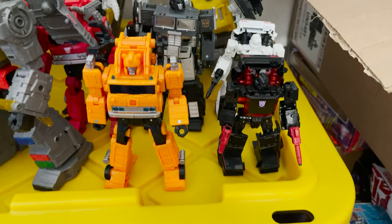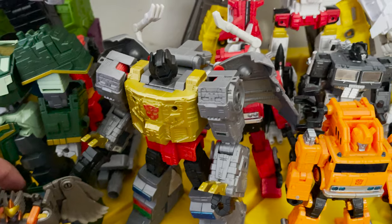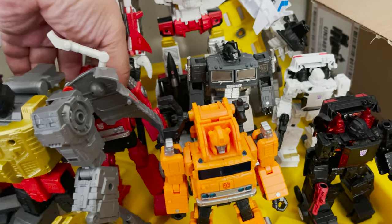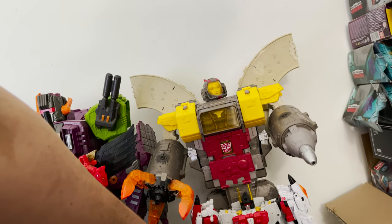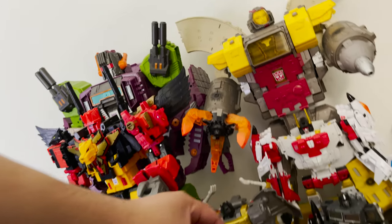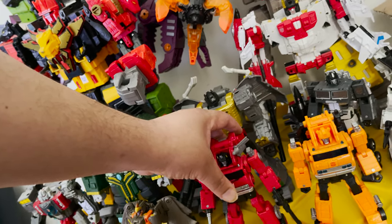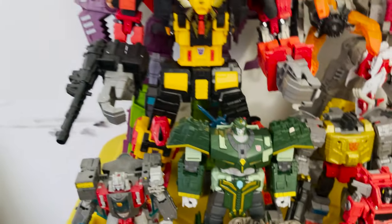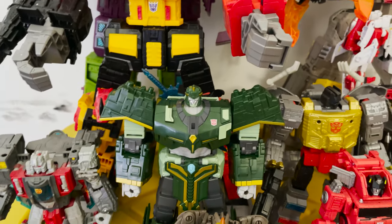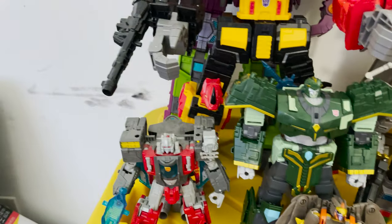There's Run Amuck and Run About. Grapple — one of my favorites — Grimlock, which I need to straighten out here. He's kind of big, so he should be in the back. There we go. There's Grapple. There's Air Razor. There's Iconis — I love this Iconis, man. He's cool, really cool figure. And then there's Broadside.